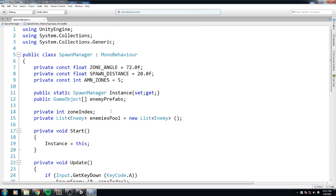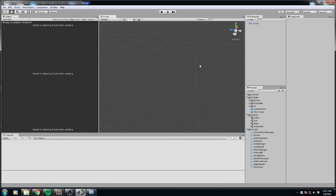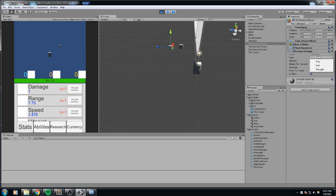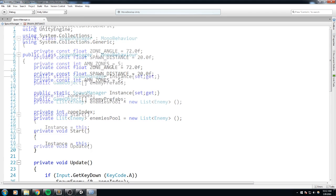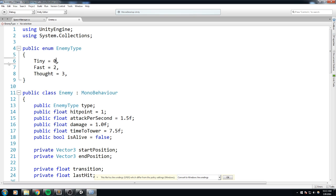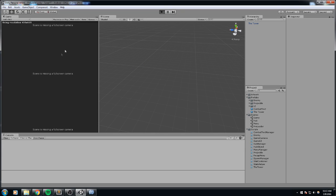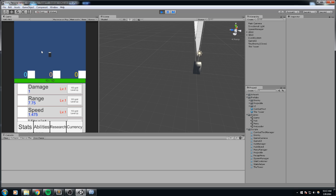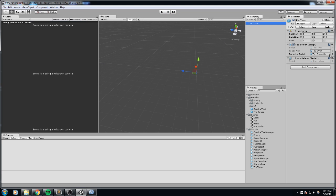We pretty much implemented enemy pooling. I noticed something — if we spawn an enemy and click on it, the type shows nothing. I think that's because in the enemy type enum, `Tiny` starts at one. Let's go to the enemy type file and make `Tiny = 0`, `Fast = 1`, `Tough = 2`. Now if we test, this object correctly shows as a tiny type.